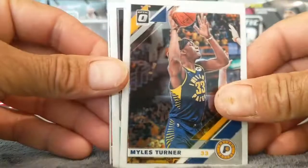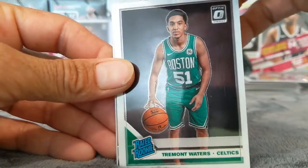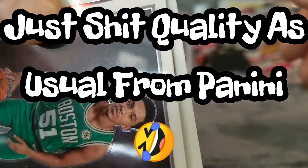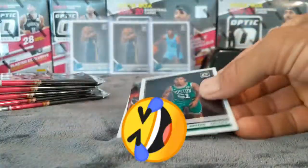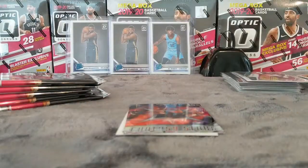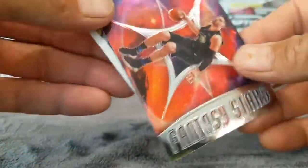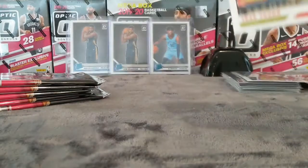Packet number two — figured doing these one at a time, quick, easy, simple. That's just Tre'mon Waters, nobody cares about him. But Vucevic, Fantasy Stars, and a Trae Young — nice, I'll take that.